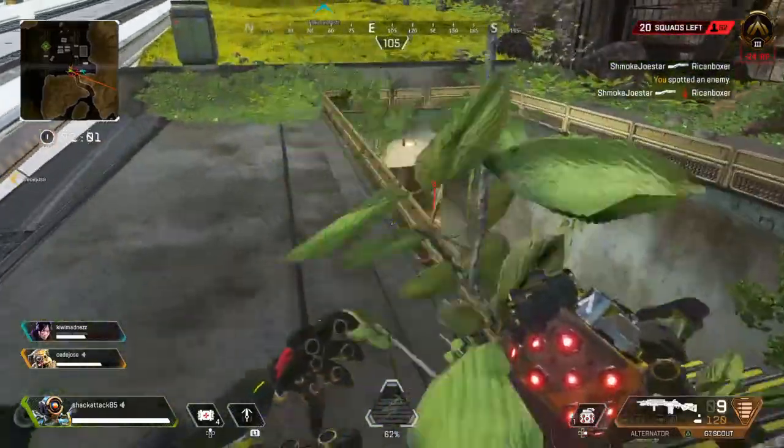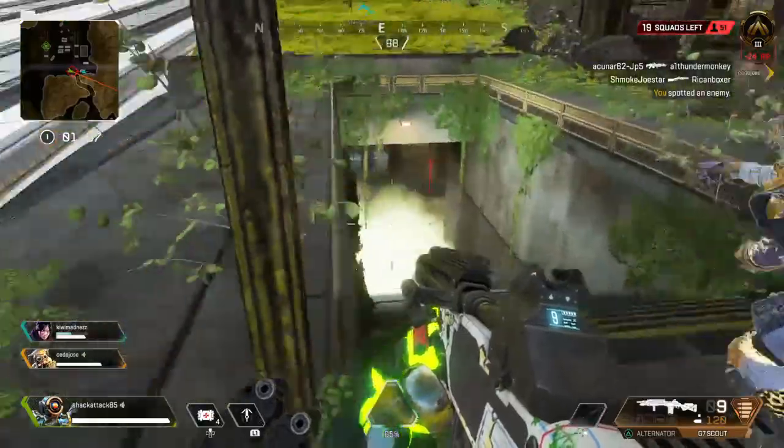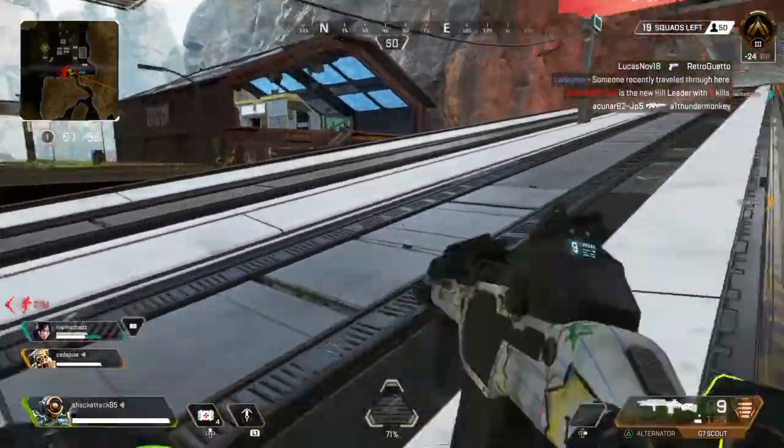Contact with hostile. Recharging my shields. Frag out. Frag grenade sent — someone dribbled. Patching myself up.